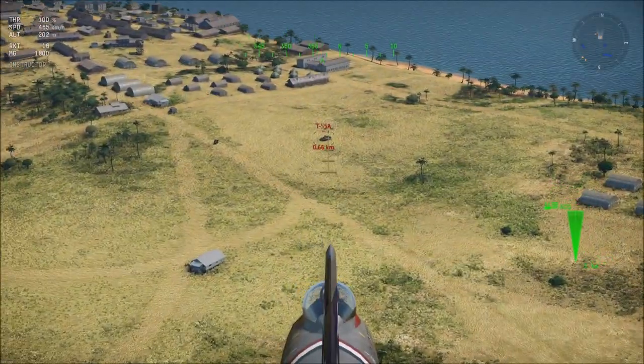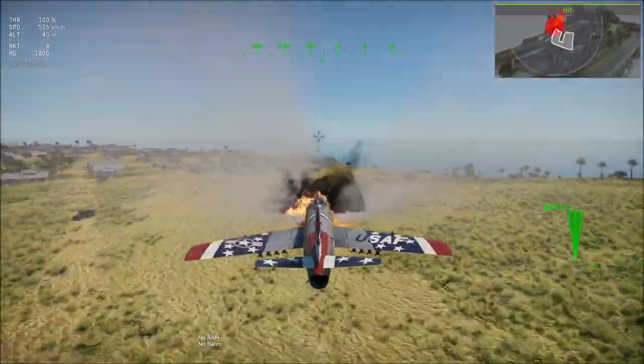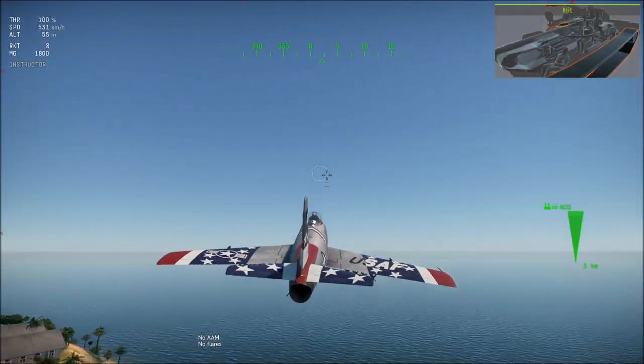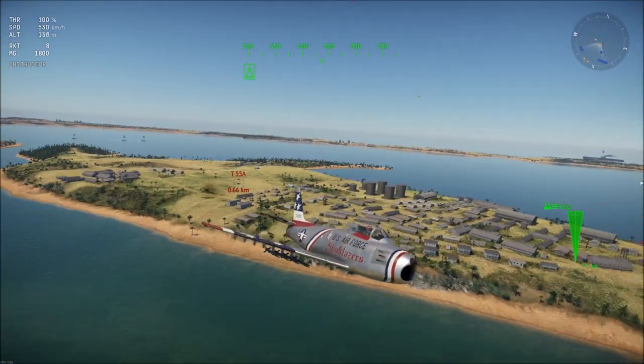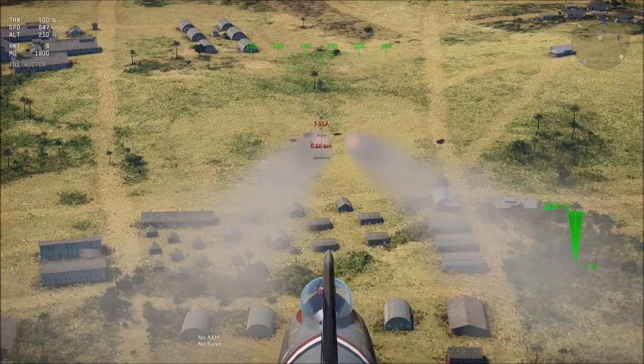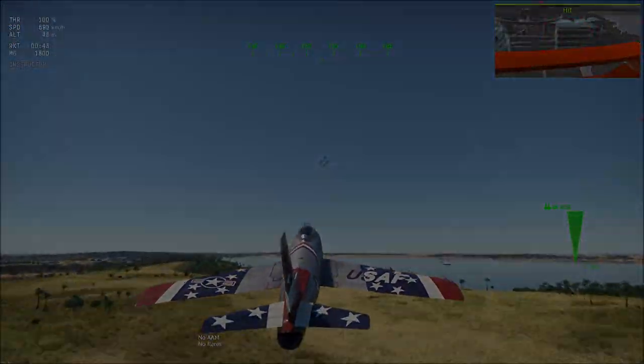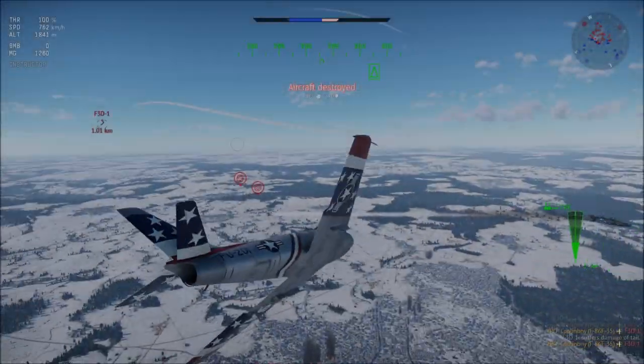It also has a poor secondary armament. Between its outdated and mediocre bomb load and bad H-VAR rockets, this plane is thoroughly outclassed by similar BR planes like the G-91 R-4. The two 1,000-pound bombs are basically only good for cleanup duty if an enemy base is about to be destroyed but no one else has bombs. And finally, it has no afterburners.